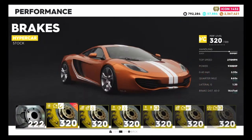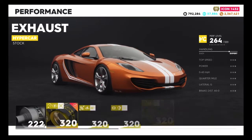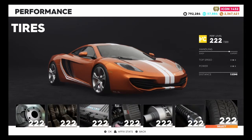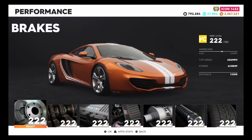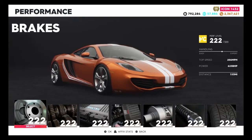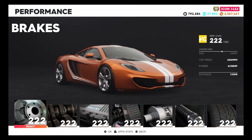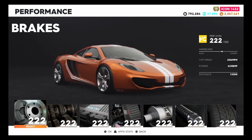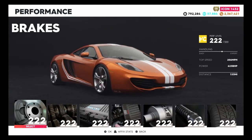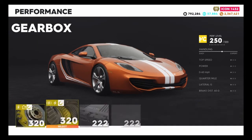Let me quickly take off the performance parts. You can see it goes up to 320, but the base performance level is 222, which is quite low for a hypercar. The base stats are a top speed of 206 miles per hour and 625 horsepower.